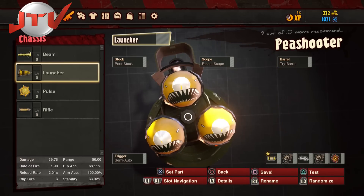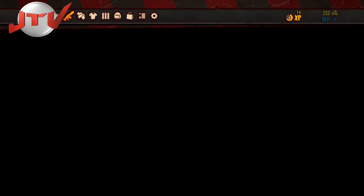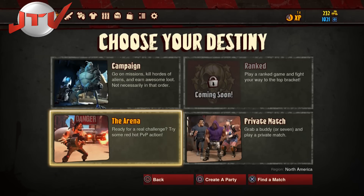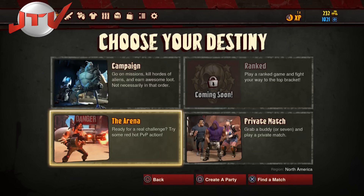I haven't played enough to see all the upgrades, but if you want to play this game the free way, play the campaign. That's the only area I saw where I got some coins for free. I played the arena and lost both matches. I'm sure that if you win, maybe by some chance you'll get some coins.